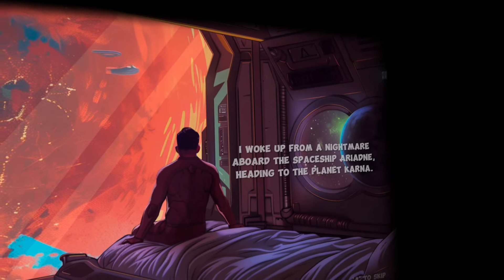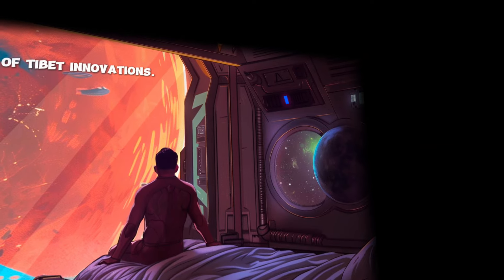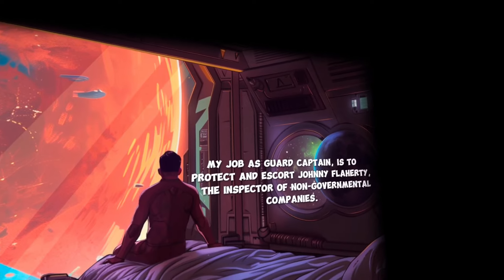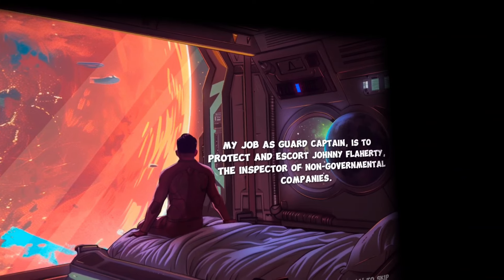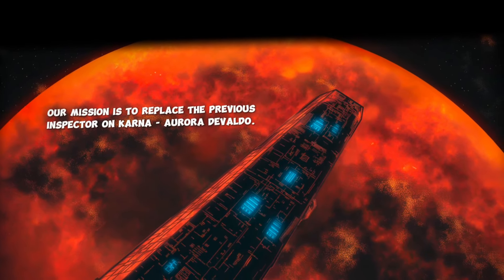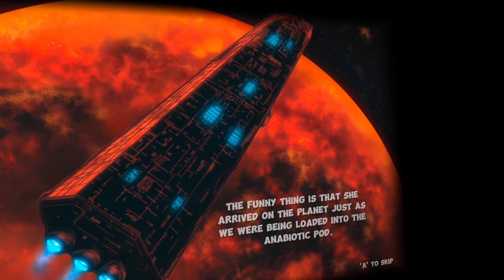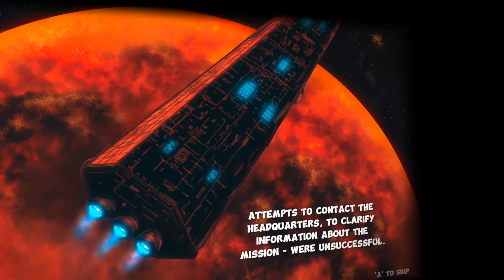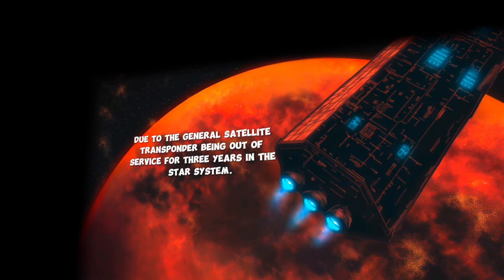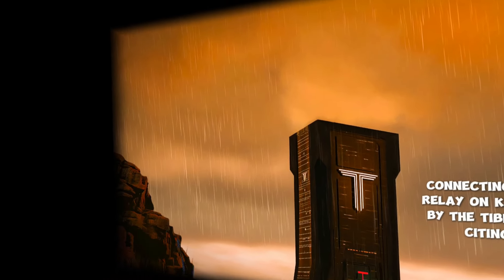So we have like a comic book story here, which is pretty neat. Kana is the home of Tibet Innovations, the planet where some kind of mineral is mined for planetary exploration. I love how there's animations within the comic. My job as the captain is to protect and escort Johnny Flaherty, the inspector of non-governmental companies. I'm lucky he's an old friend of mine from the academy. Our mission is to replace the previous inspector on Kana, Rora Devildo. The funny thing is that she arrived on the planet just as we were being loaded into the antibiotic part — exactly five years ago. Attempts to contact headquarters to clarify information about the mission were unsuccessful due to the general satellite transponder being out of service for three years in the star system. I love the animations of it. It looks really, really cool.